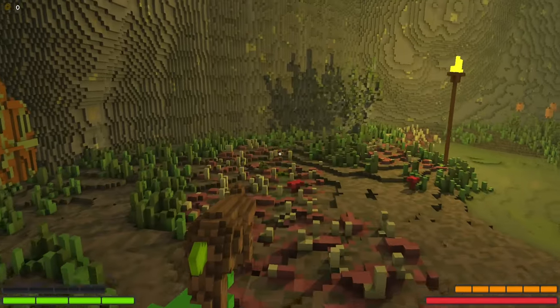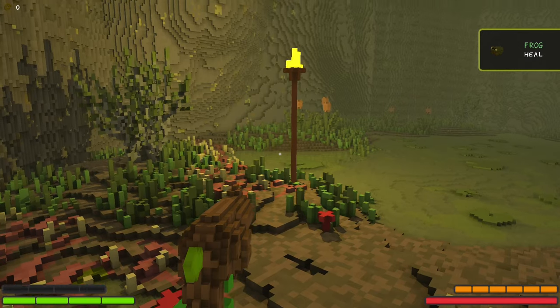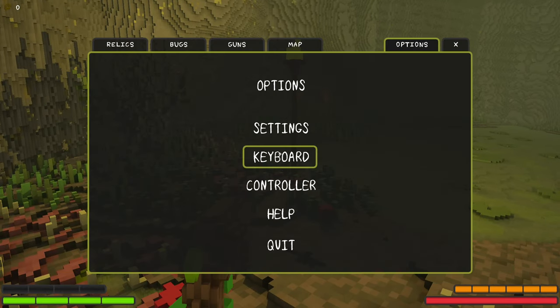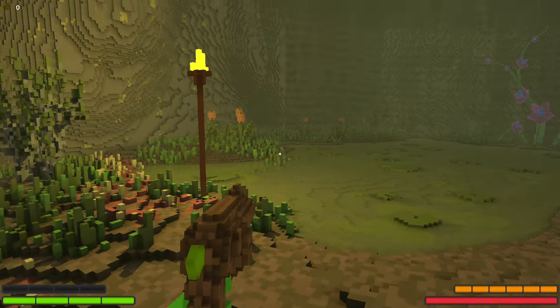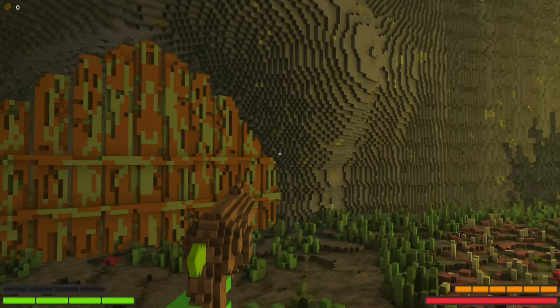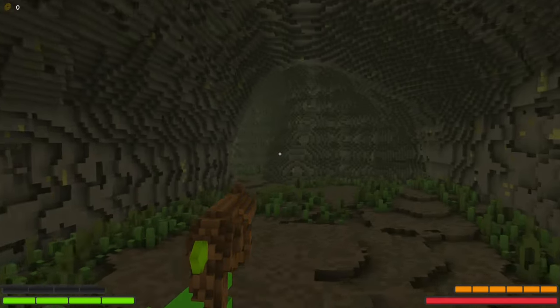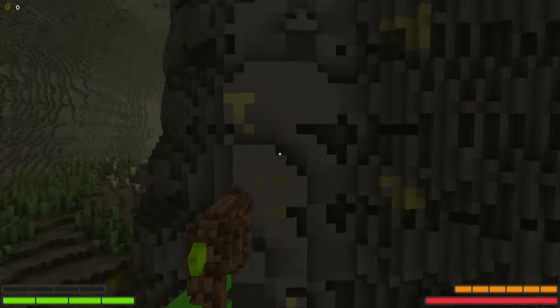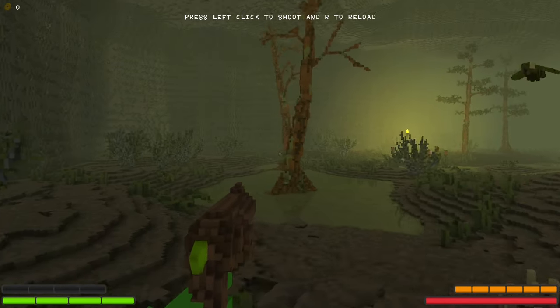I saw something else jumping around. So it gives me a frog to heal. How do I use my inventory? Bugs. On catch, heal. So we learned about a new critter. Wait, this game already feels very sick. So what are we doing here? We can lick levers, however you like to say it. Press left click to shoot and R to reload.